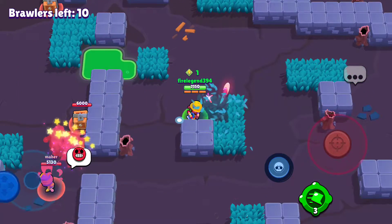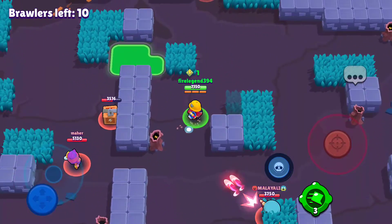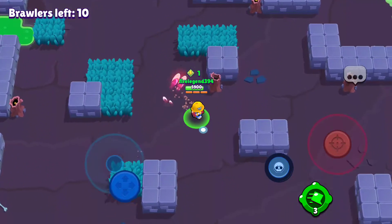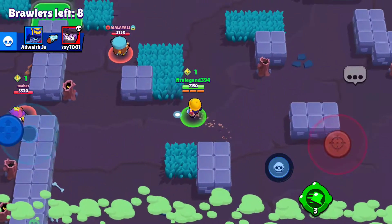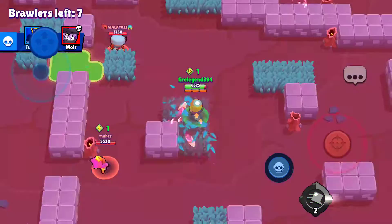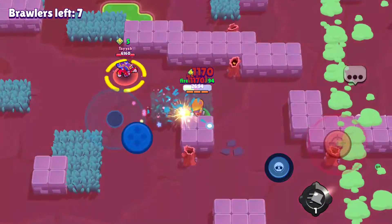For example, this Colt with trophies targeted me. The Colt is going to try to stay at a distance — I'm going to try to get in his business. He should be moving away. Yep, told you guys. So this is the problem with Jackie — she doesn't have that much movement speed. But let's go after this Colt. The gadget is good in some cases.